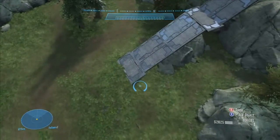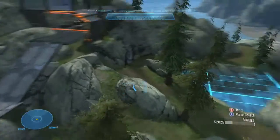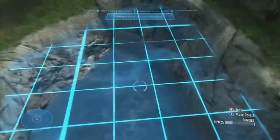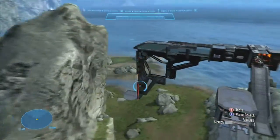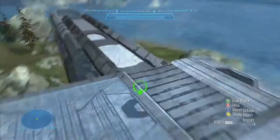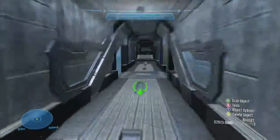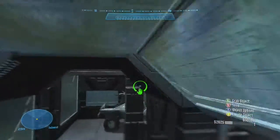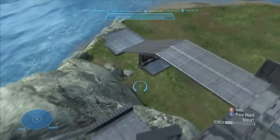It looks really nice — I really like how it's made. There's a grid here so people don't fall in the water when trying to get around. I think it's a really nice map. It's really small — it's meant for maybe five-against-five or three-against-three somewhere in that range. If you want to see more, hit that subscribe button and we'll see you next time.